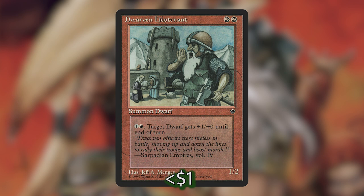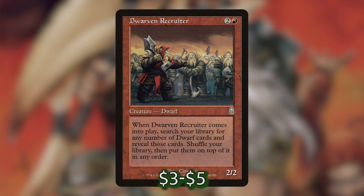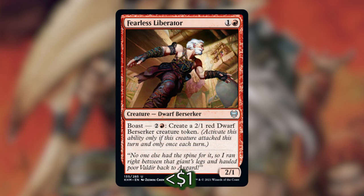We then have Dwarven Lieutenant, which has a fire breathing type ability it can give to dwarves — plus one, plus zero until end of turn. We have Dwarven Miner, a super mean card that lets us pay three mana and tap it to destroy target non-basic land. We have Dwarven Recruiter — when it enters the battlefield, we can search our library for any number of dwarf cards and put them on top after shuffling. That's really useful because you might have a bunch of dragons in your hand, which isn't helpful since Magda only pulls from the library, so stacking our library with dwarves so we don't draw dragons is actually pretty useful. Dwarven Warriors can tap to give a creature with power two or less unblockable until end of turn. And Fearless Liberator is another brand new dwarf with a boast ability — if it attacked this turn, we can pay two and a red to make a two-one red dwarf berserker creature token, which further fuels Magda with more treasures.